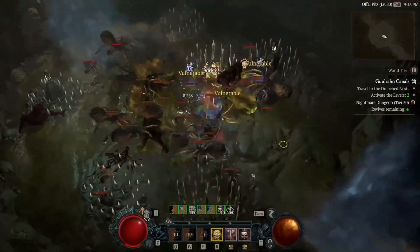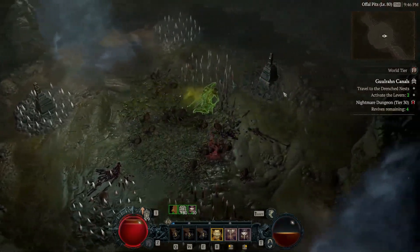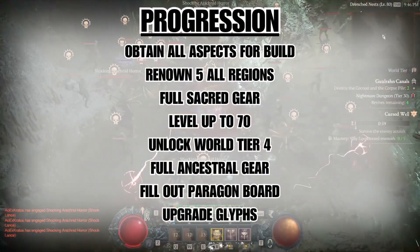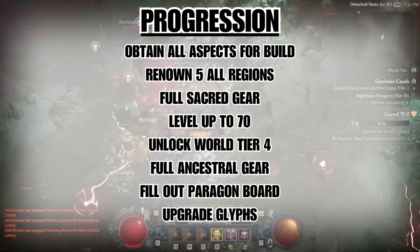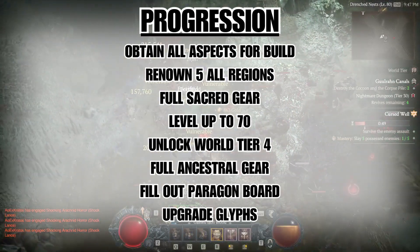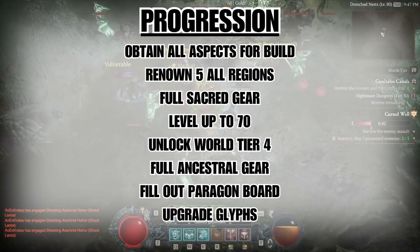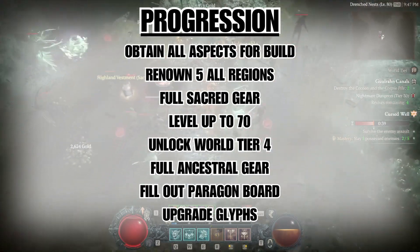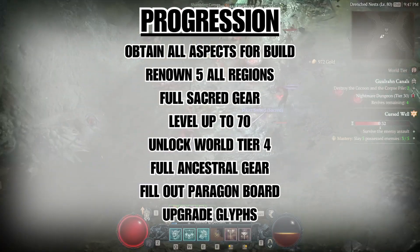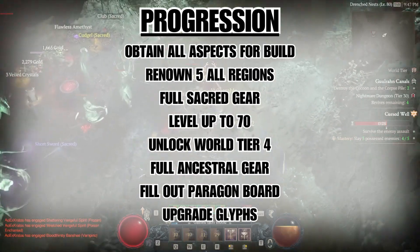Now let's put all this knowledge together and start progressing your barbarian. Here is a small, easy-to-follow progression checklist. The absolute first thing to do is obtain all the aspects you're going to use in this build, at least the ones you can get through dungeons, so they're ready to imprint on new gear. The next thing is to farm Renown 5 in all regions — definitely a lot easier to say than to do, but those extra skill points and paragon points go a long way.